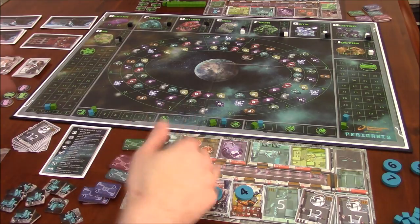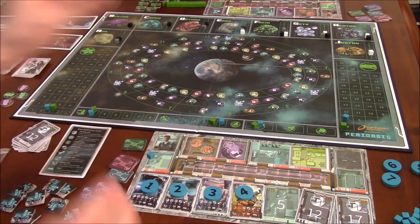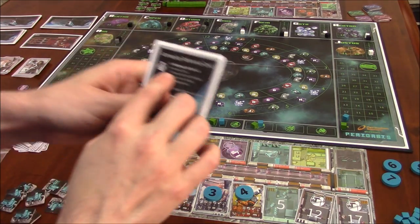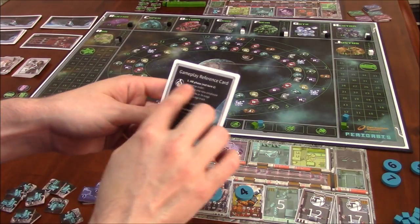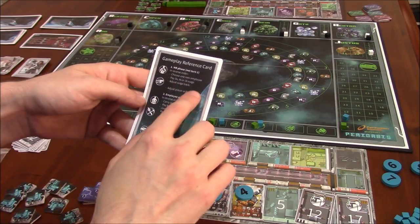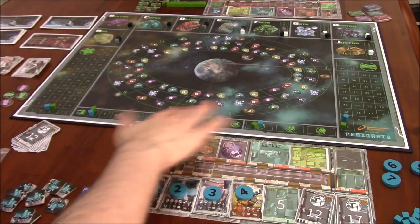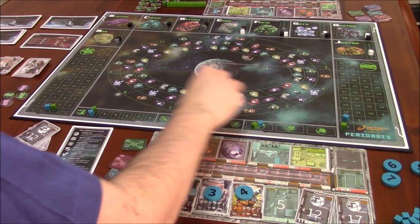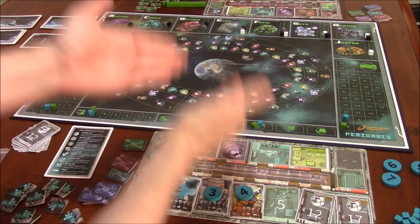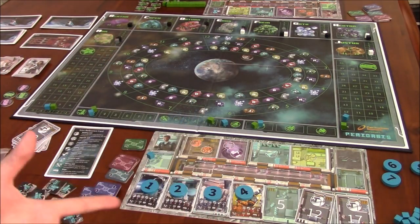Another weird thing — the player order track: the player that is winning goes on the rightmost square, but everything is played in reverse order. The reference card says HR phase and employee actions phase are both in reverse order. So it seems like the winner of the game should be in last place on the leftmost space, which would truly reflect who goes first. It's sort of backwards.